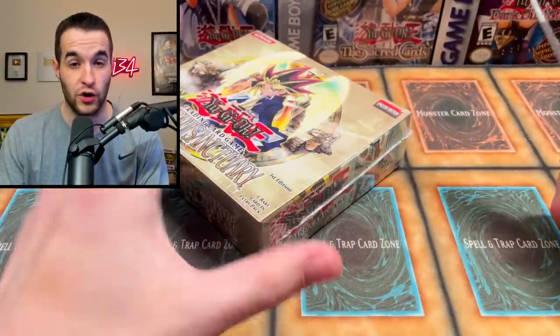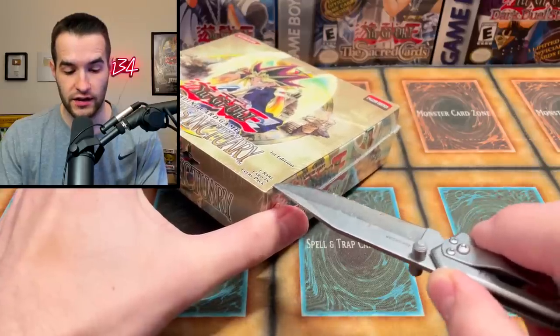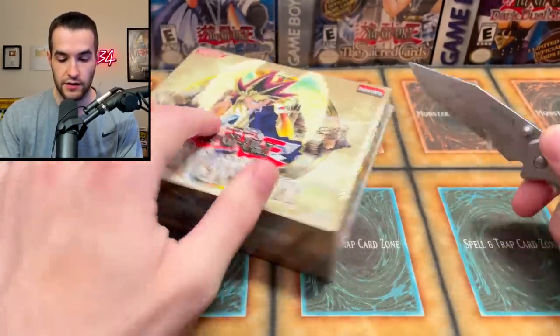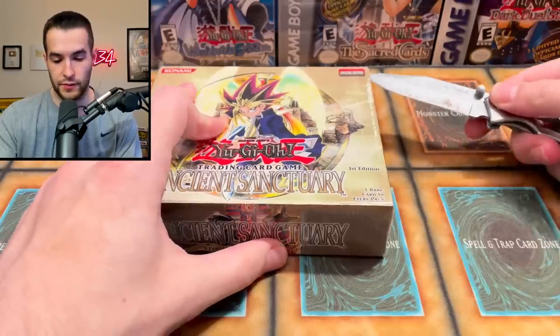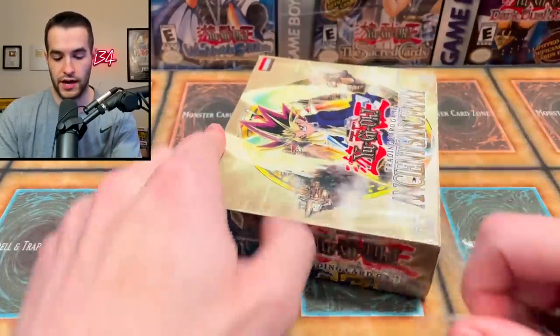We want to pull something amazing like Dark Magic Attack, the Burst Stream of Destruction, the Secret Rare, Mokey Mokey of course. Let's see if we can keep this box in nice shape. It's actually very solidly wrapped. Okay, let's get this open. There we go. Got it. Let's rip this bad boy open on camera.